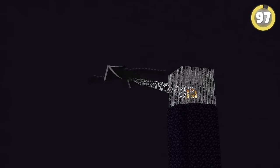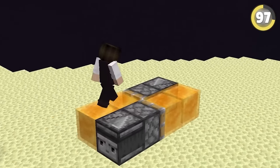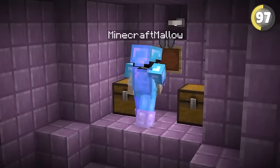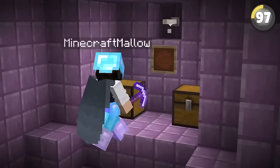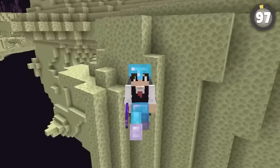Did you know that you can actually totally skip the ender dragon fight? By building a simple flying machine, you can fly all the way to the outer islands without so much as touching the ender dragon, allowing you to raid as many end cities as you want for all the loot you could ever dream of. However, the only way out is down there, so do this at your own risk.